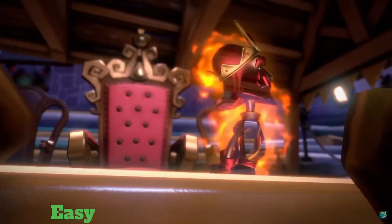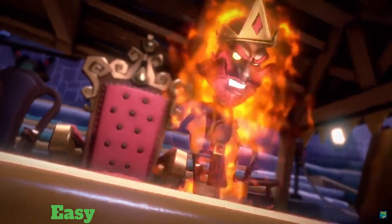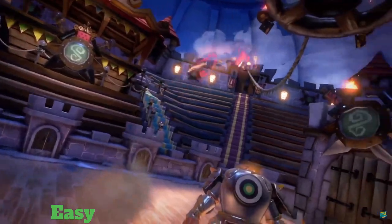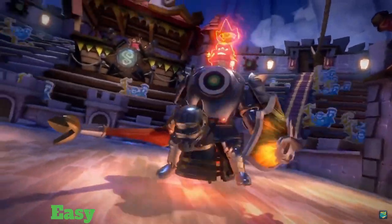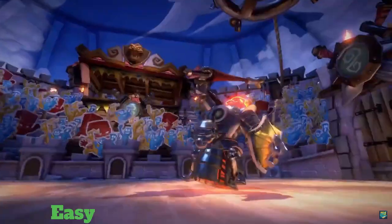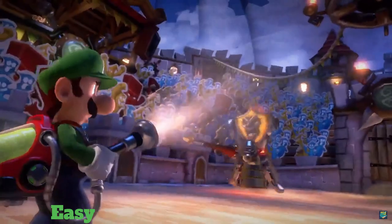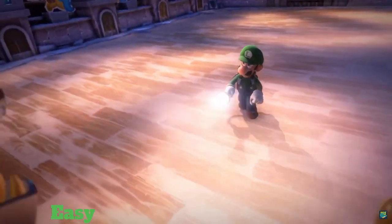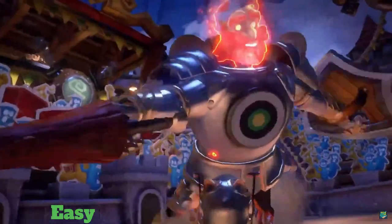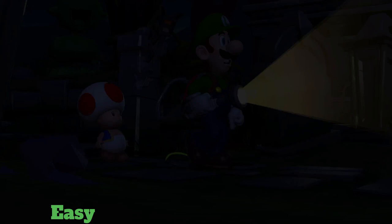Next up, we have King McFright from Luigi's Mansion 3. This guy is a knight. He's going to open small ports in the wall and shoot arrows at you. You have to wait until he pops his head out and flash him, then shoot him with a plunger, and then you can smash him and defeat him.